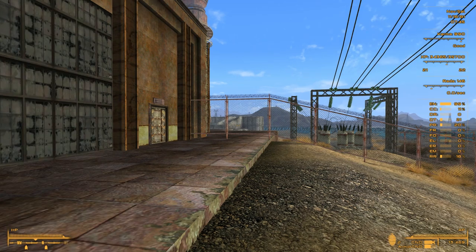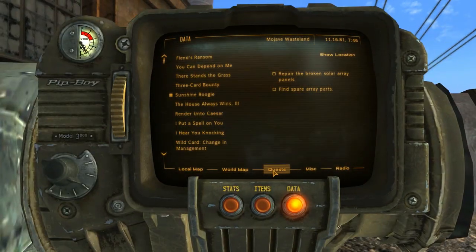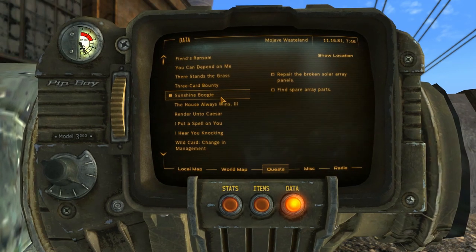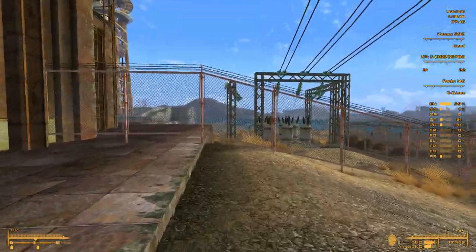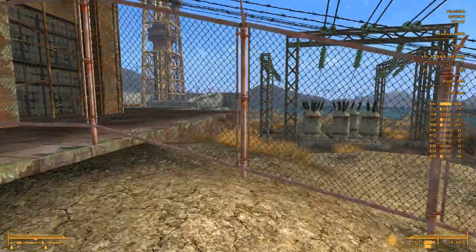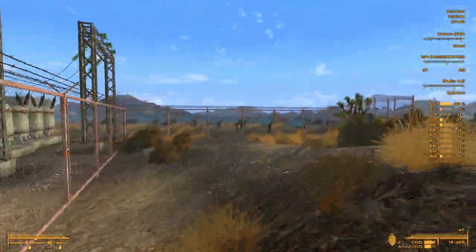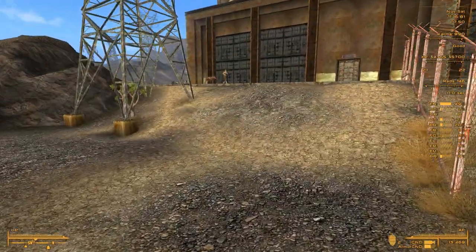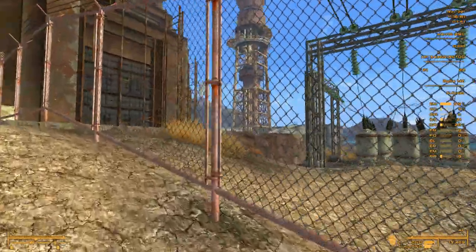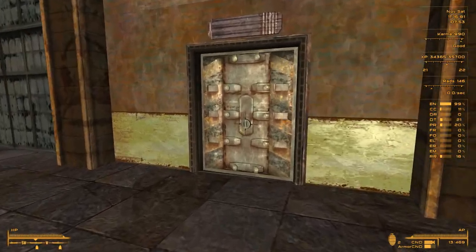All right, let's pick up some materials. The quest involves repairing the broken solar array panels — find spare array parts. And what better location to do that than Helios One, right here, where there are a lot of solar panels. Let's see how we get to the panels, maybe through Helios One.